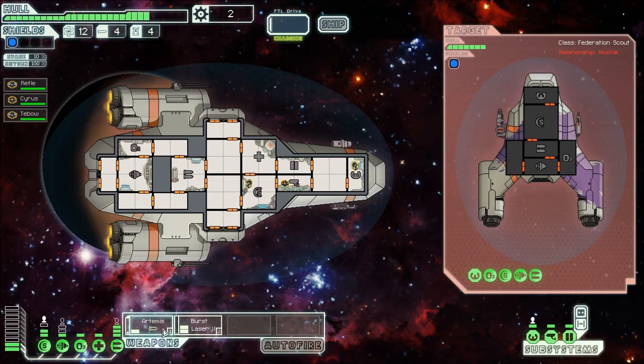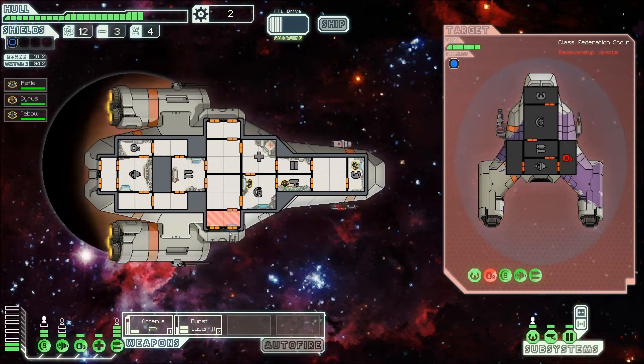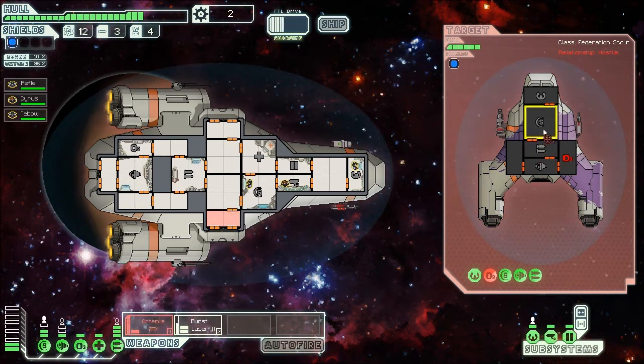Alright, bring it! Got Artemis — which I think is a very interesting name. You can get rid of fires by opening up windows and stuff like that. Take out the captain's quarters. Actually, let's not use the rockets right now.